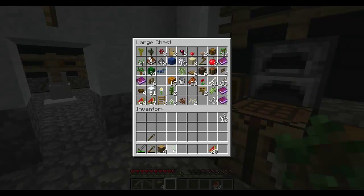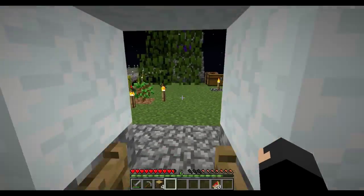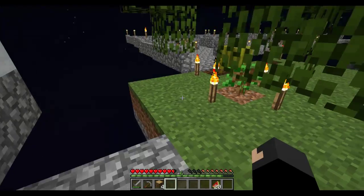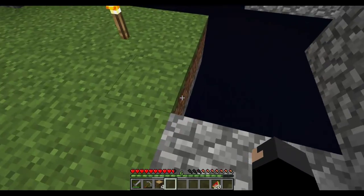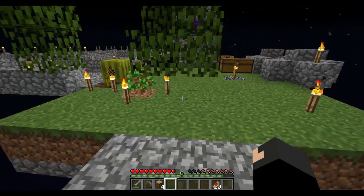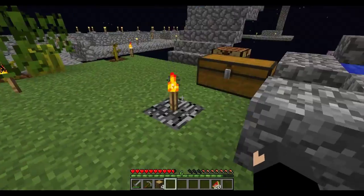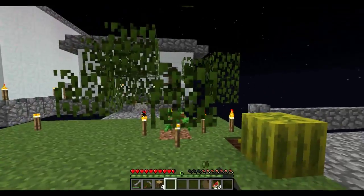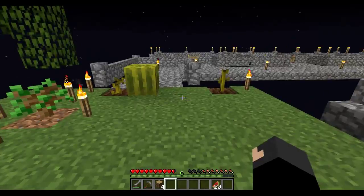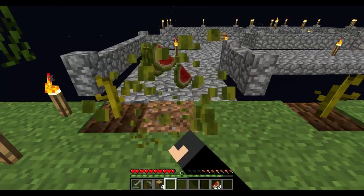We've got loads of saplings, which means we could just burn them as long as we've got at least one. I've moved the tree slightly offset so all the saplings fall on the island.